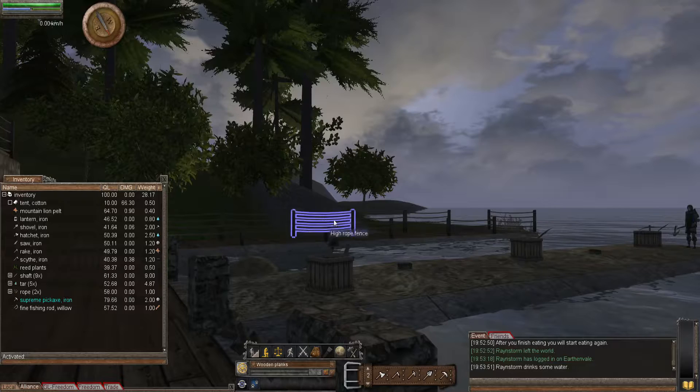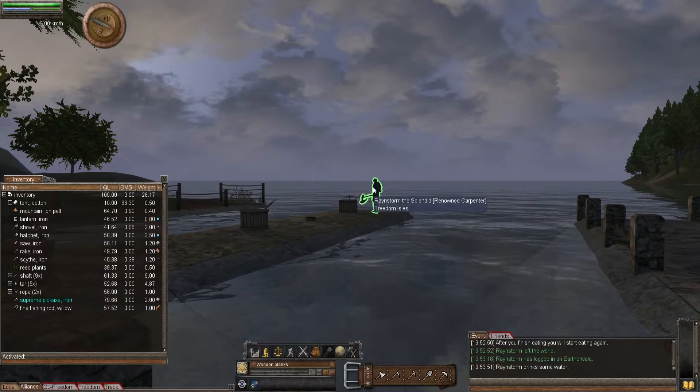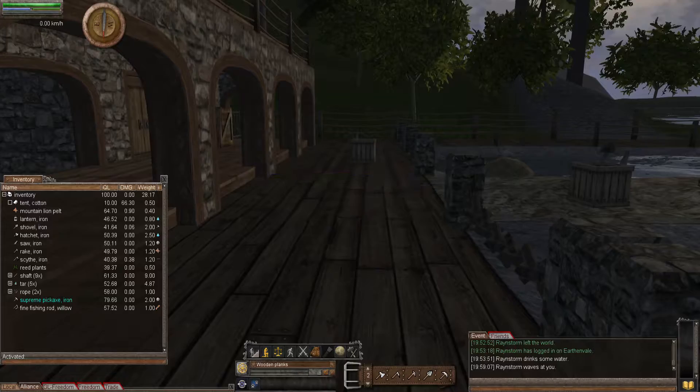Hopefully you'll want to come and join us on Irvine Vale, starting over on Tutorial Island. Maybe you'll want to come and visit these docks that we're now continuing with. So let's start by saying hello to Rainstorm. Rainstorm has been creating this building over here that's facing onto our dock, so I'll hand over to Rainstorm to explain what that was all about.